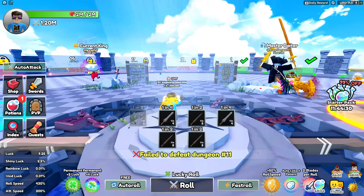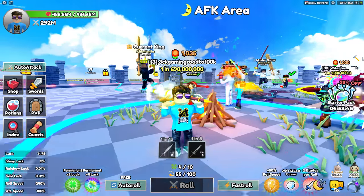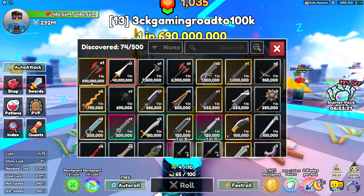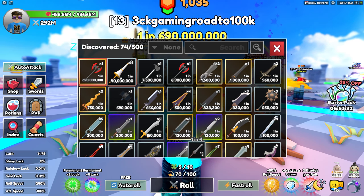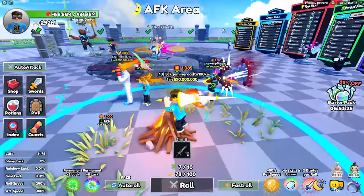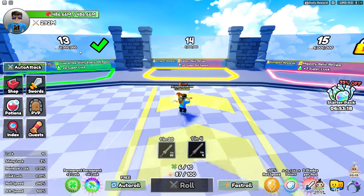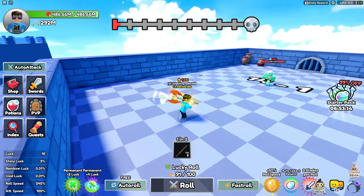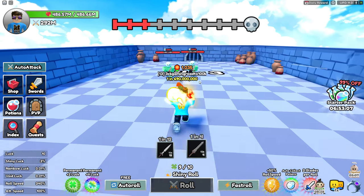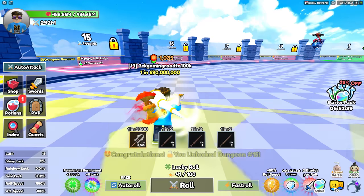Guys, this just happened — I got a 1-in-690 million and a 1-in-40 million! My DPS is now at 290 million — I can practically clear all the floors! I just did room 13 and I'm going to room 14. Look at that — the enemy HP is 6 million and I've got 292 million DPS. Even the boss I can one-shot! One-shot boss! Now we're on room 15!